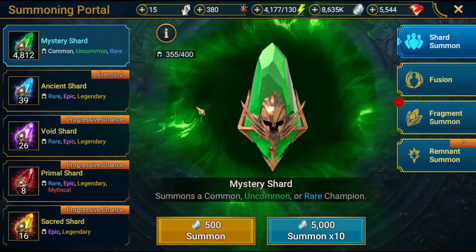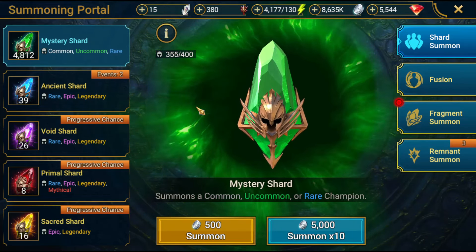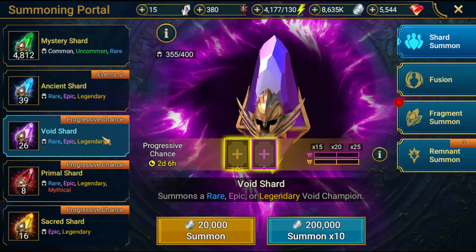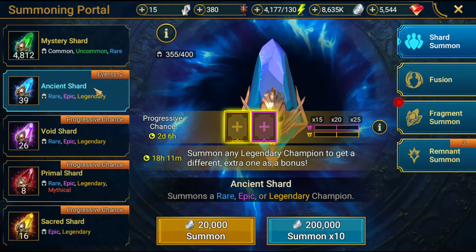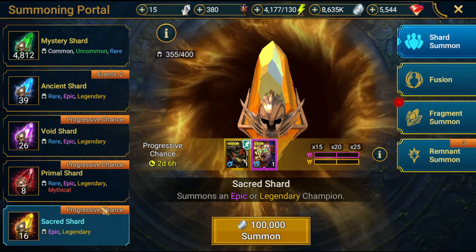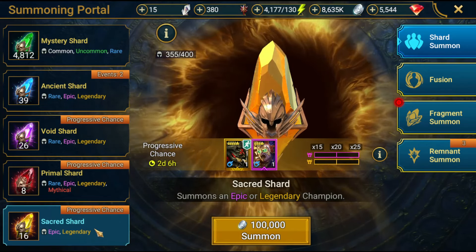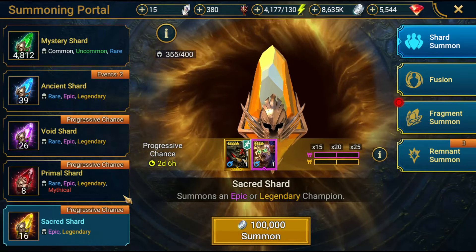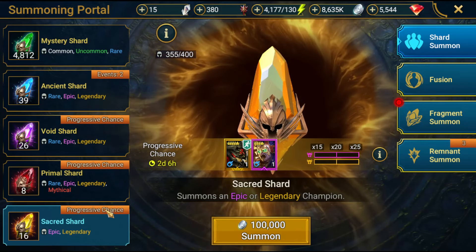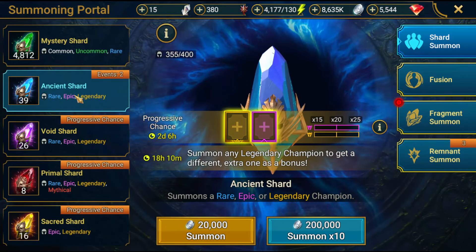A few weeks before the fusion starts — and there's a fusion every month — after this fusion there will be a week to relax, and then you need to start grinding shards for the next fusion. I opened all my voids for Narcissus, so I'm not using voids this time. I'm not using ancients now; I'll use them during the champion chase tournament. I'm saving the sacreds I have for this event. Last week there was an archer pull event and I only opened three sacreds — I kept them because I knew I needed 15 to complete the summer rush and get fragments plus legendary books. I'm also waiting for the double legendary from sacreds tomorrow.